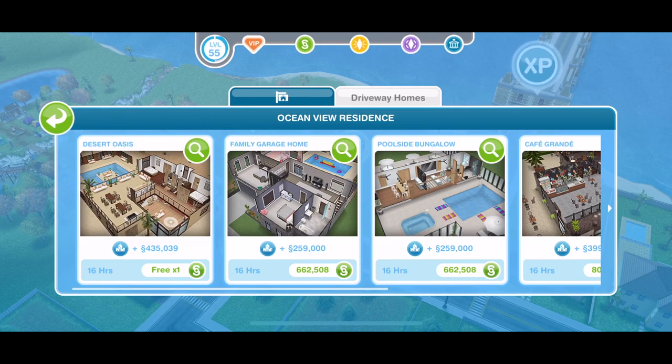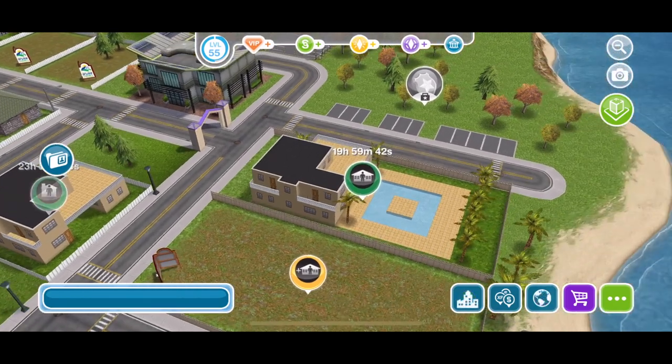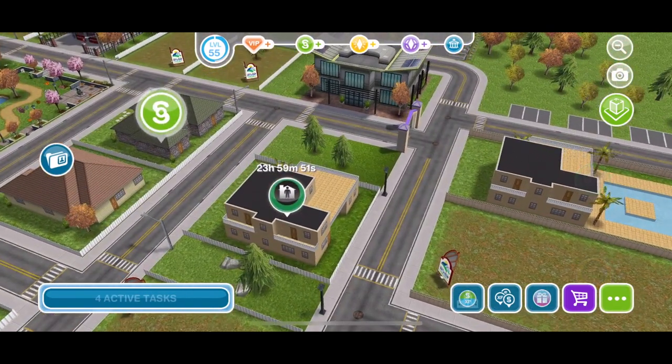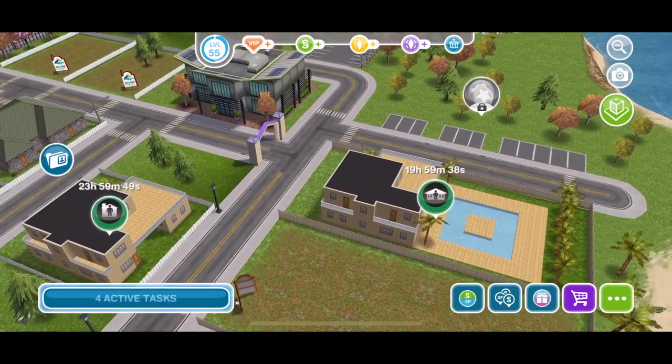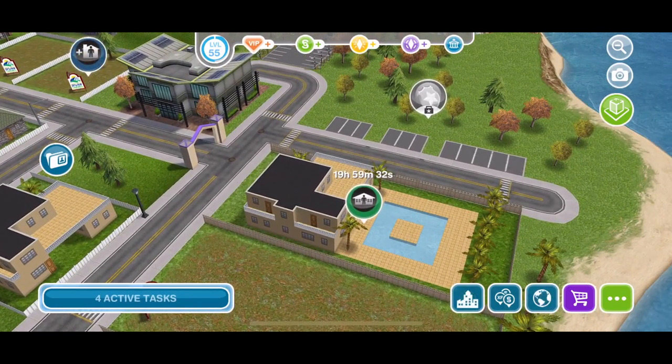You can build it on a standard lot and a premium lot. We are going to do both and take a look at the difference. Here are the two different versions of the house - one on the premium lot and one on the standard lot. You can see already that the difference looks to be this pool out the back on the premium version.